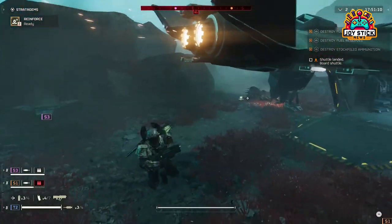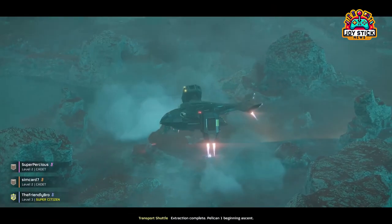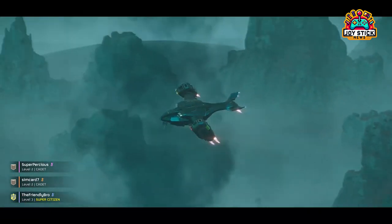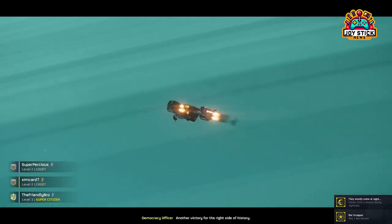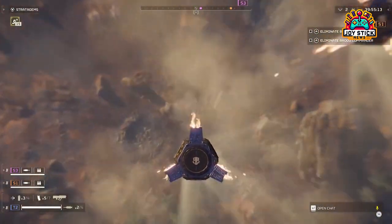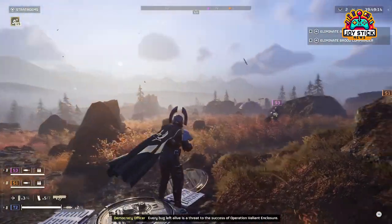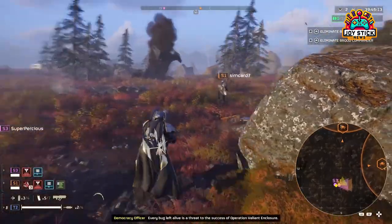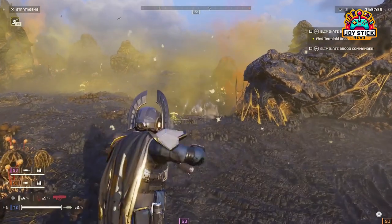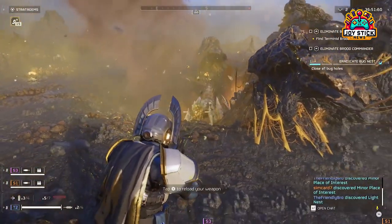Tesla Tower. The Tesla Tower is a marvel of Helldiver engineering, providing a static defense that zaps any enemy that comes too close. Its ability to lock down areas makes it perfect for defending narrow passages or key objectives. However, its indiscriminate nature requires careful placement to avoid incapacitating your team. Use it to secure flanks or guard rear areas, making it difficult for the enemy to approach without getting shocked. With these defenses in your arsenal, you'll turn the tide of battle, creating impenetrable fortresses wherever you stand.